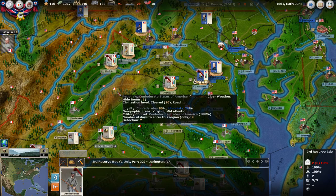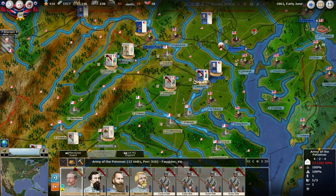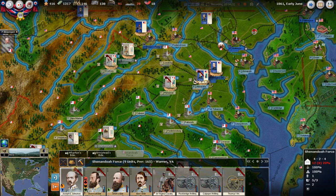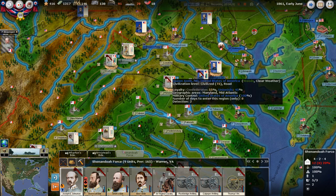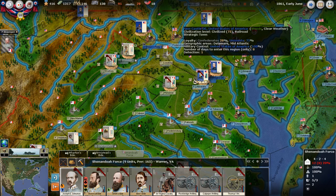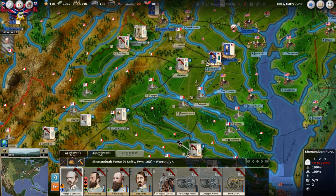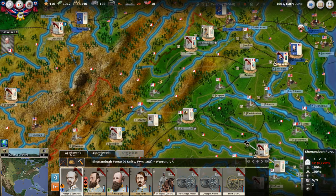We want to get Floyd out of there as fast as we can. Our main two armies — nothing much happened, they're still building. Beauregard is locked for one more turn, as is Johnston. This is historically accurate — Bull Run historically would be coming up early next month, so these guys are still building forces. We did get our supply train over here.